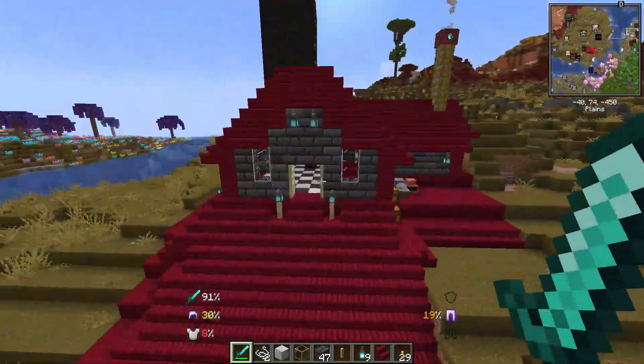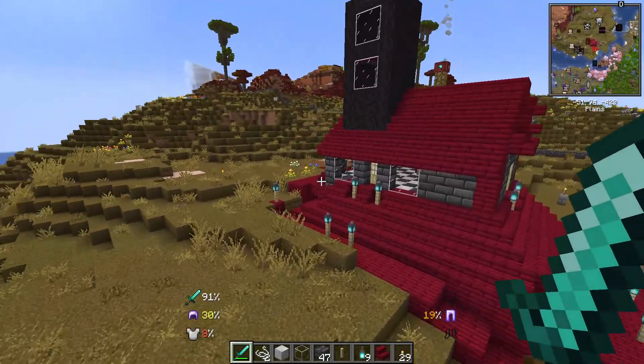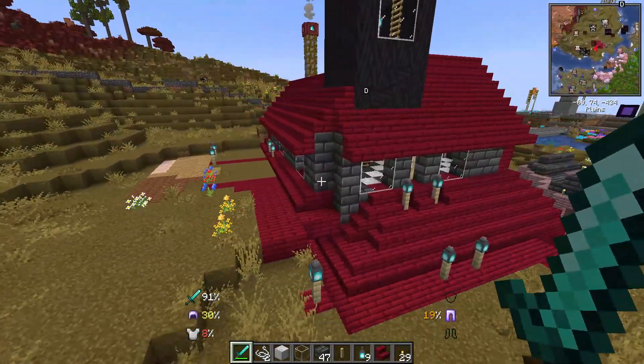If you weren't paying attention, I was online yesterday with DM Bloodworth for about three hours just doing a Q&A and talk. And in the background, I was working on this house. I used spirit lanterns because Mar Hockman said spirit lanterns would look cool.